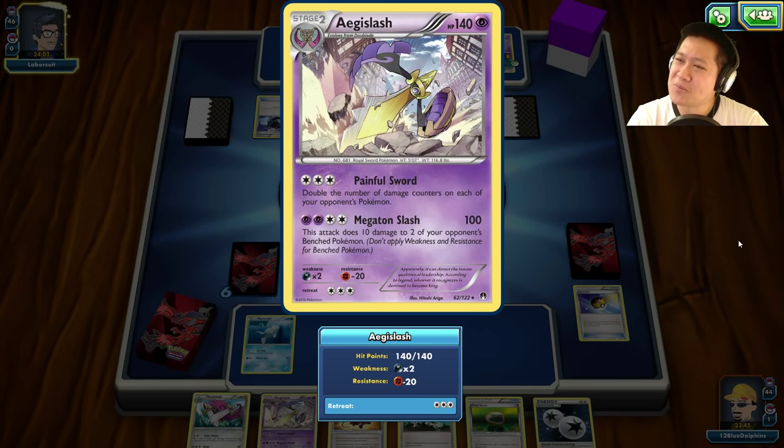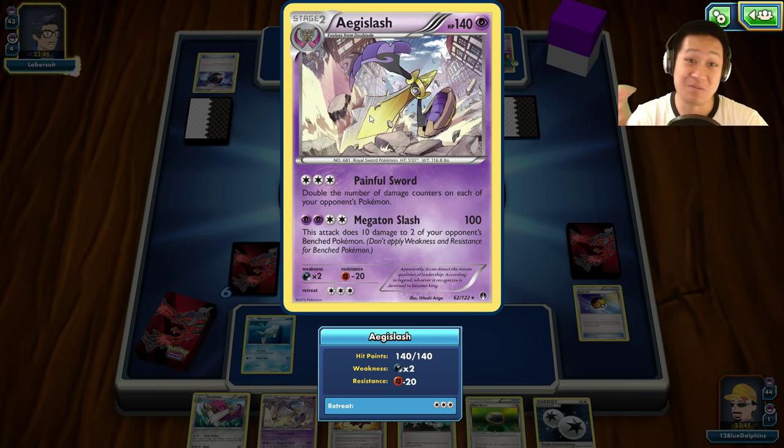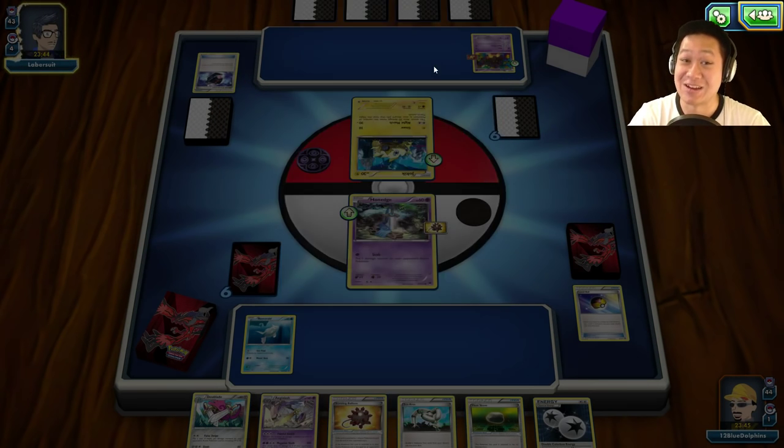Aegislash has been in shield form for many different prints throughout the trading card game. This is probably one of two times I can think of that he's in blade form, so it's a rare Aegislash in that sense.